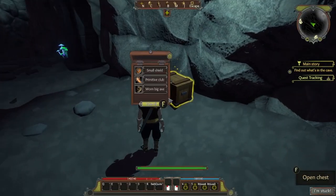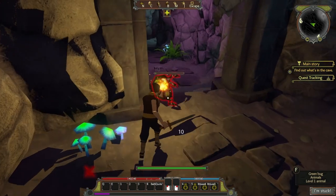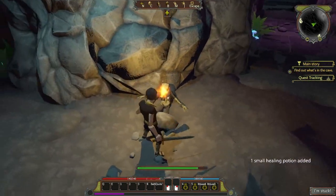First off you want to open this chest, get all the items, get all the weapons and stuff, and pick whatever weapon suits you. Pick up the healing potion from the skeleton.